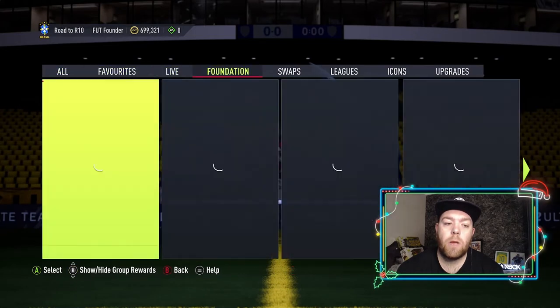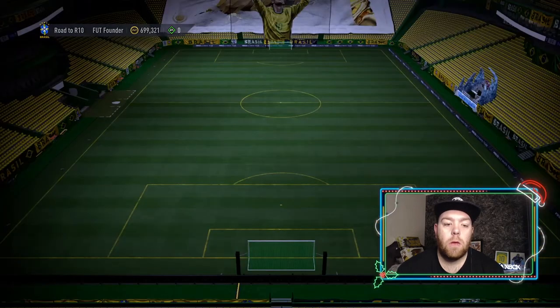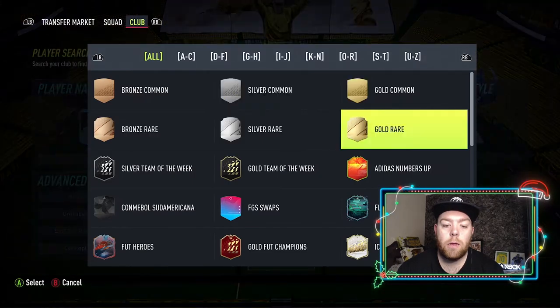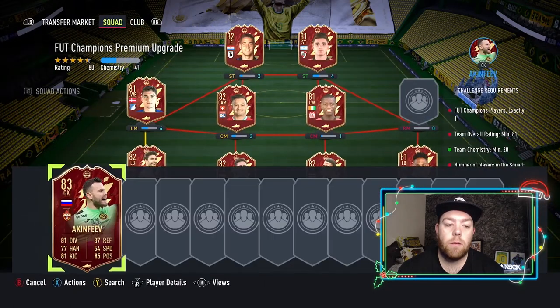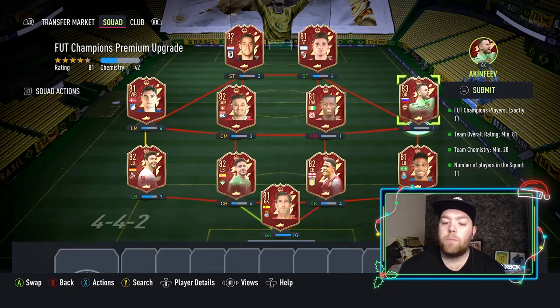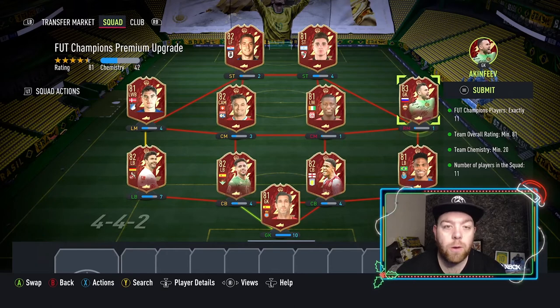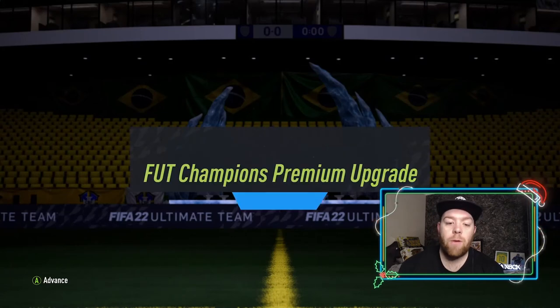I might be able to do the upgrade pack. Let's check — gold foot chance. A bit too high. The 83s are a couple of k, 81s aren't the greatest. I don't really need them for icon swaps because people have been golden goaling. Let's do it — let's do a FUT Champions premium upgrade.